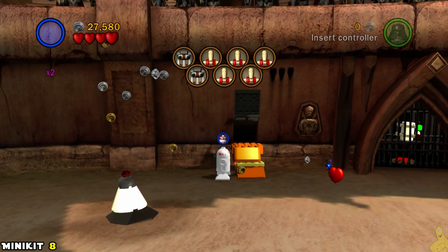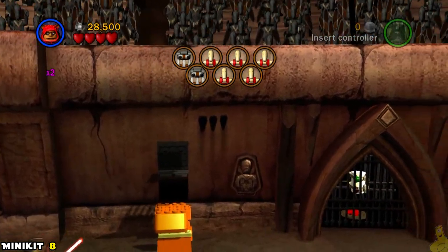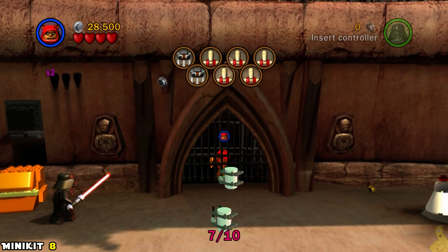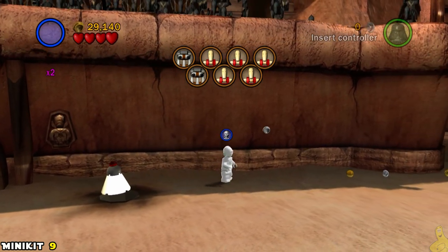Keep going to the far right — there are some bricks just waiting to be built up. They make a nice little ramp up to a hobbit hole, so switch over to an Ewok and head inside to grab mini kit number eight.